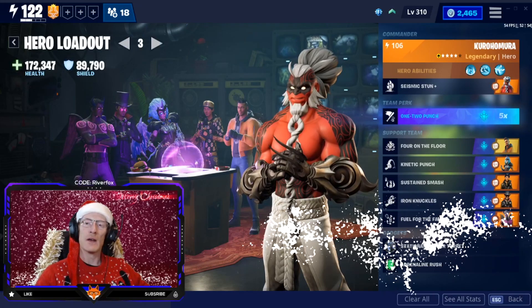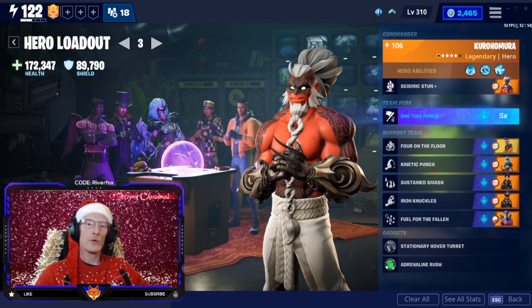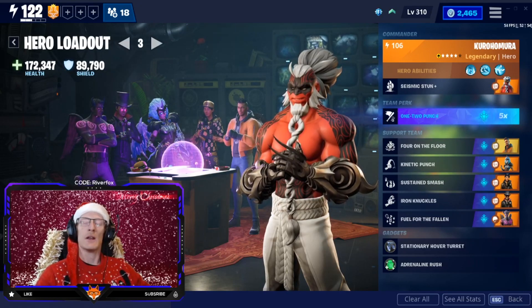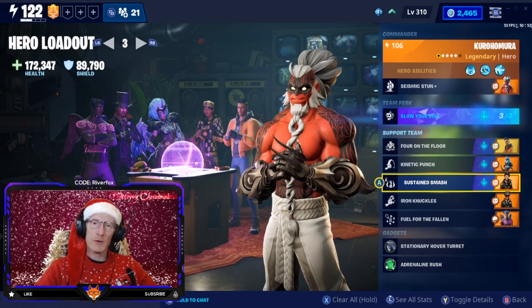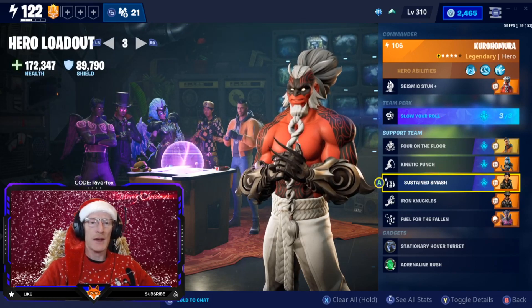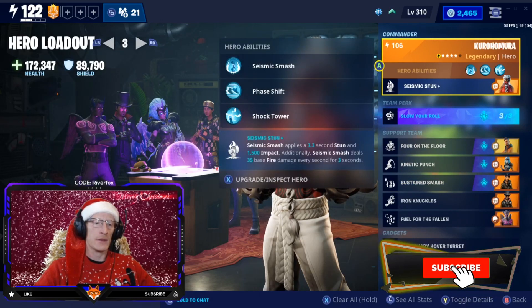Today we are going to be doing a review on the brand new Kurohumura, which is the new Outlander Hero you can receive by playing the Battle Breakers game from the Epic store and getting it up to level 50. It is a bit of a grind, but the question we're going to ask today is: is it worth the grind? The name Kurohumura does seem to be a Japanese word with two meanings — Kuro means ninth child and Homura means fire, which fits this hero pretty well.